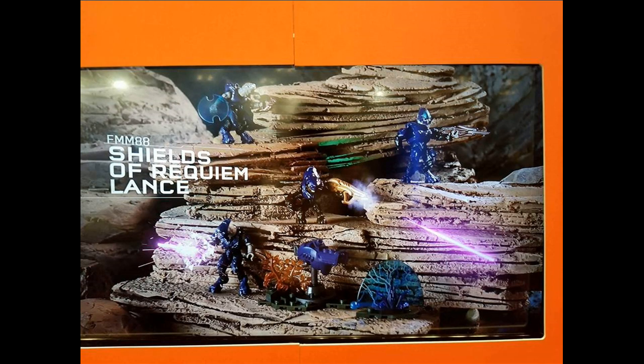This set is called Shield of Wrecking Blains, with four Covenant figures and accessories. There is a Covenant turret and an energy shield terrain piece. It includes a normal Elite — whose weapon is blocked by a firing effect — an Assault Elite or Spec Ops Elite, a Storm Elite, a new-articulation Grunt with a fuel rod cannon, all in purple armor, and a new-articulation Jackal with a very detailed head.